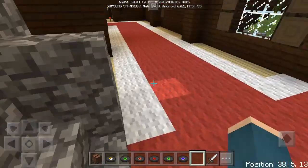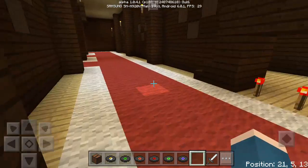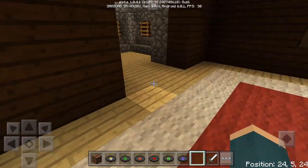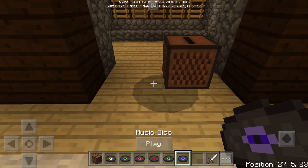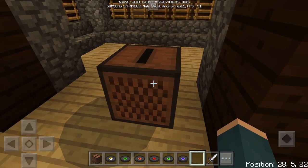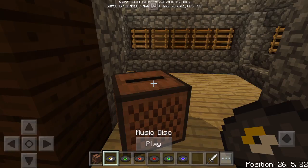I'm in a map right now — the woodland mansion map — and I wanted to showcase it here. You can find these jukeboxes in your world since they replace creepers. Let's start off with the first one.